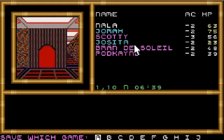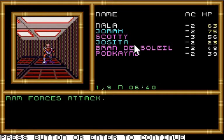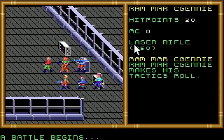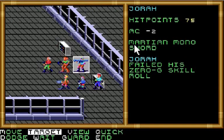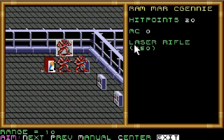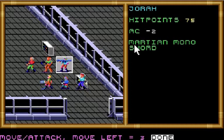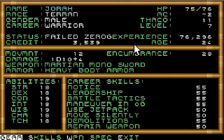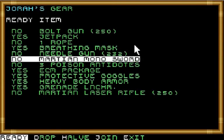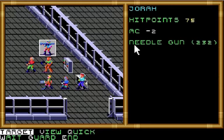Definitely save before you go through any doors. More RAM forces attack. If this doesn't work out, I'll just recover from just outside the door and skip this room.